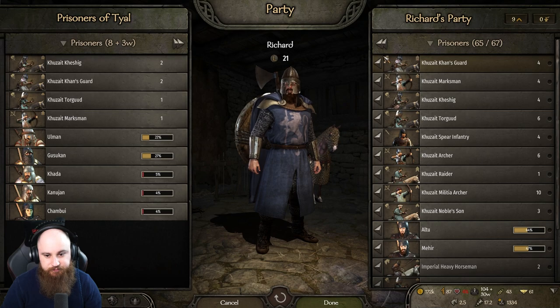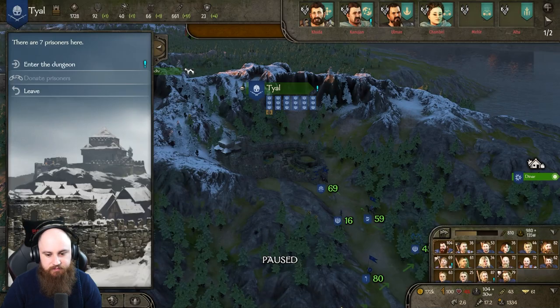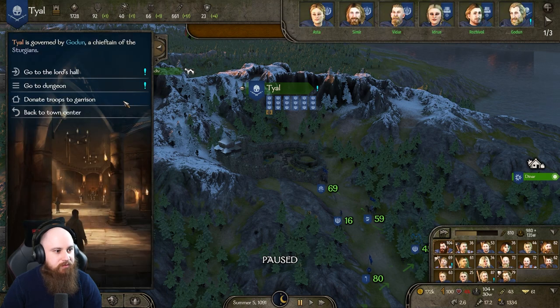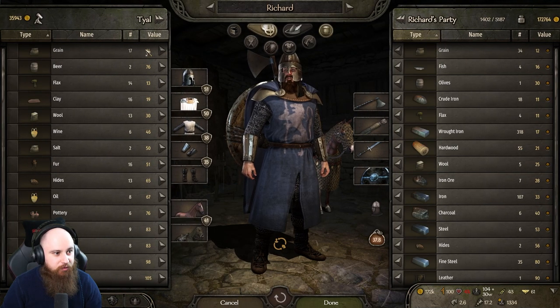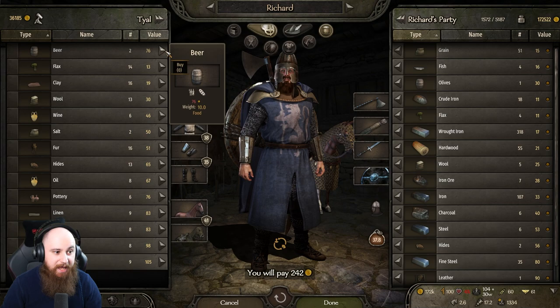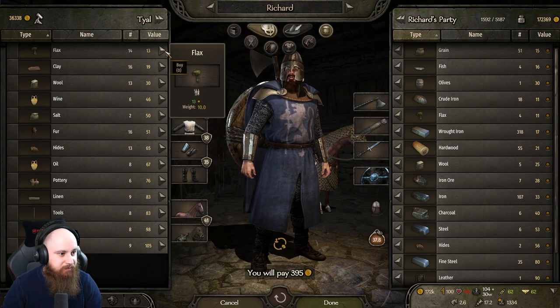Recruit troops — they're already in there. Trade — I want some food please. Barely any, all been taken at this point. We'll take that — many, many horses. With that, they're down to 4,152 support. So if we want to end the war, we've got 21 of them captured which surely has to be most of their lords. Let's deal the final blow — go and siege their northern settlement here. I would like to take more of their lands.